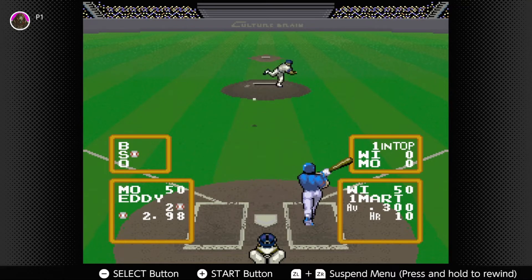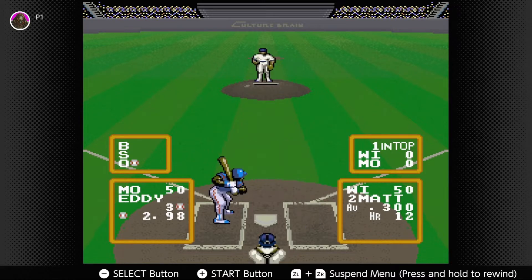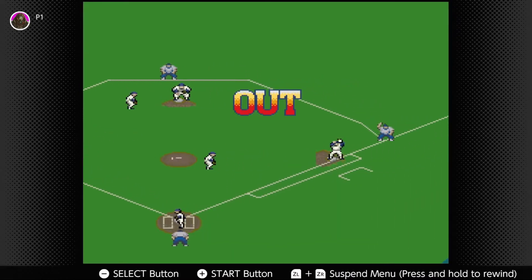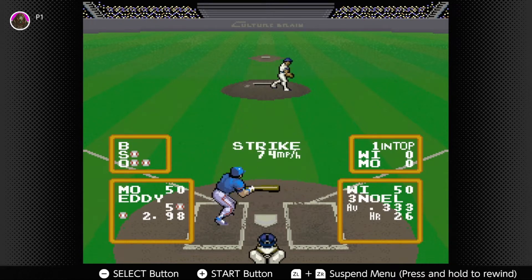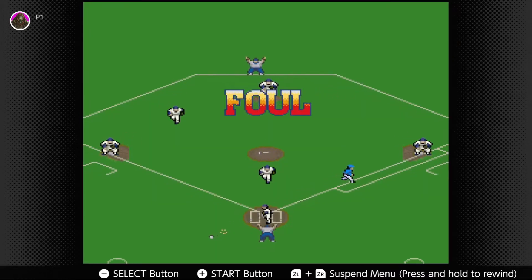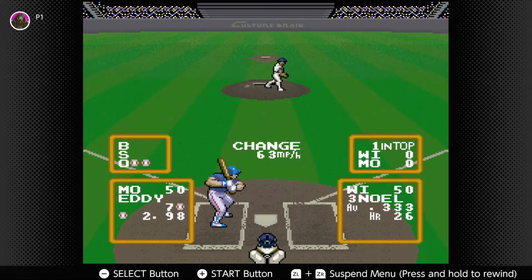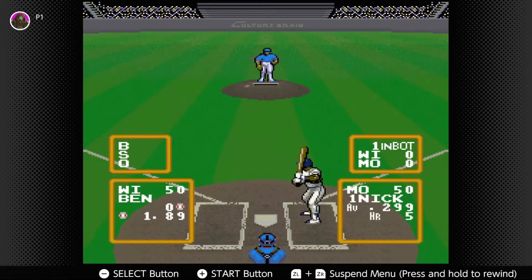Okay, so that's how that works — gotcha. It'll take us a little bit of getting used to the controls here. That's a foul ball there. Probably not the best inning ever, but we didn't completely get struck out, so that's kind of fun.